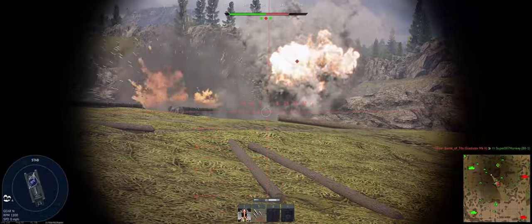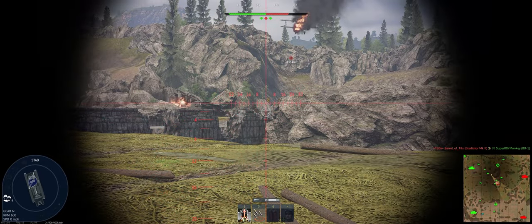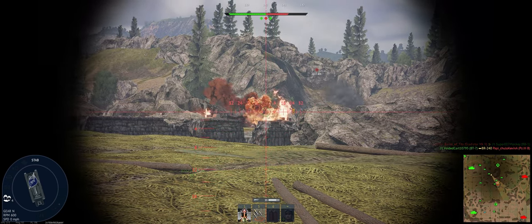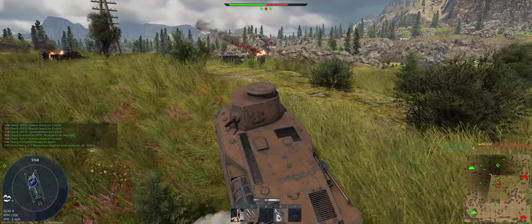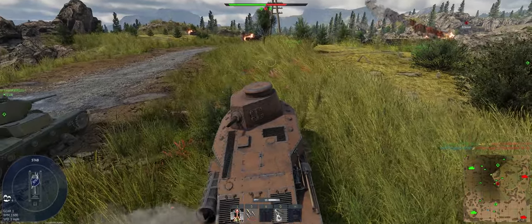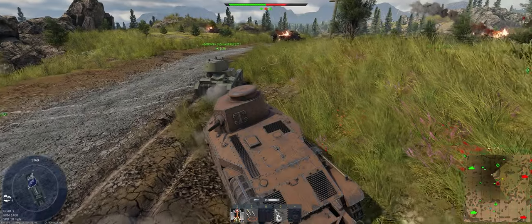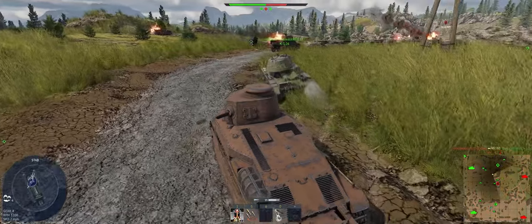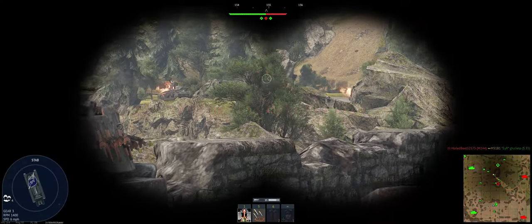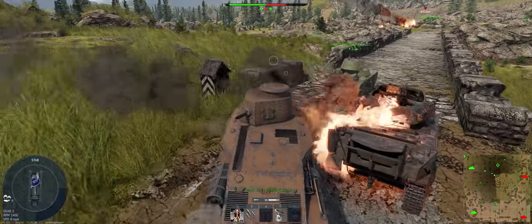It's got 15 degrees of gun depression — keep going about. That scared him at least. He's dead. All right, we're looking okay on Alpha and Chuckles, we just need Bravo. They're running out of players — that's good. Really shouldn't cross the bridge, we're just going to make ourselves a target. But what the hell — YOLO.